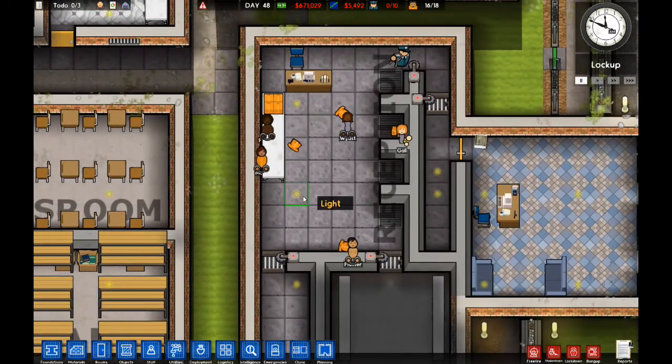Alright, so if you made a prison before today — today's December 18th, 2015 — if you made one and you haven't intaked any prisoners yet, you won't be able to intake females. Unless you make a prison today, after today, version 2 update, then you can bring women in because it's going to give you that option to select it in the beginning.